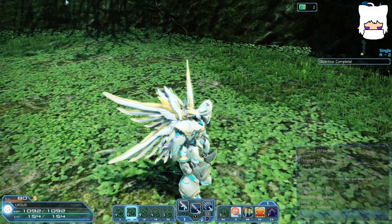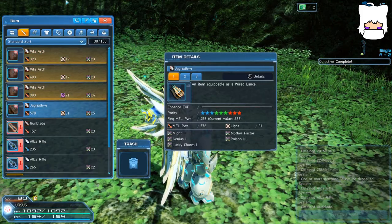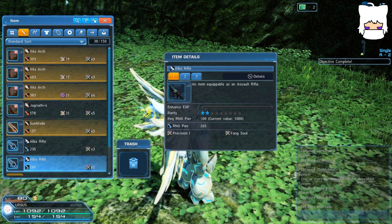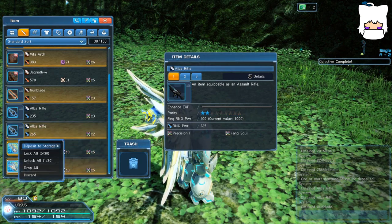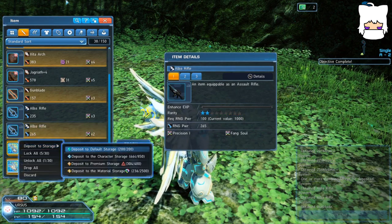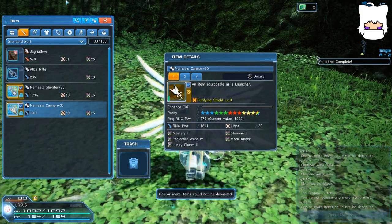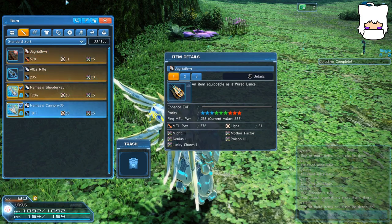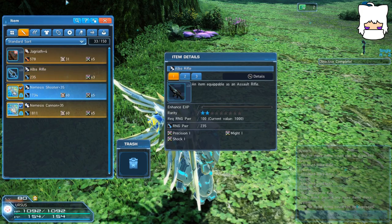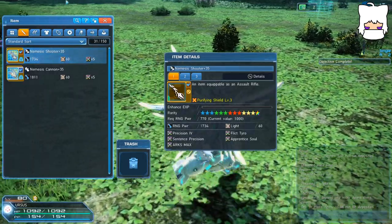The good news is that you don't have to. Provided you have the storage space, you can actually select multiple items in your inventory by either pressing the right trigger or holding shift on the keyboard on each item you want to select, and then you can send them all to storage by pressing deposit and going to default storage, or any storage you'd like — character storage. You can also select multiple items in a sequence by holding down the right trigger, or holding down shift and clicking from the first item to the last item. You are able to select multiple items in that same sequence. It's very useful.